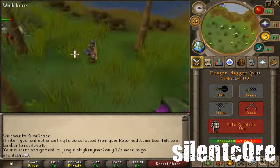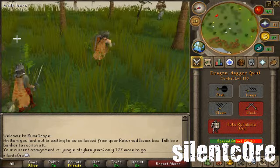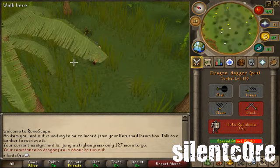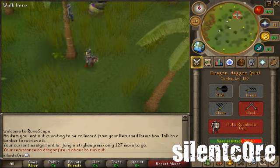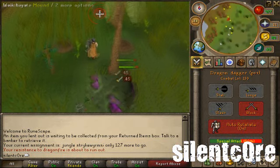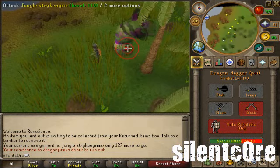So back to Strykewyrms — they have a Special Attack which is quite damaging. They burrow into the ground and then jump up, causing you 300 damage if you're standing within three squares of the Strykewyrm. Now if you're quick enough to click away and run, you can avoid the damage, but to be honest I'm usually too slow because I normally watch films while I play RuneScape.